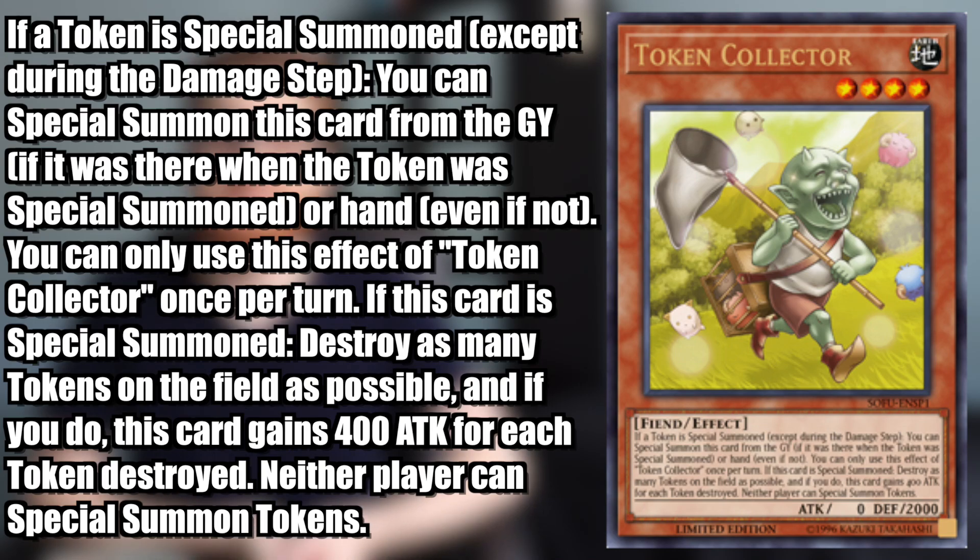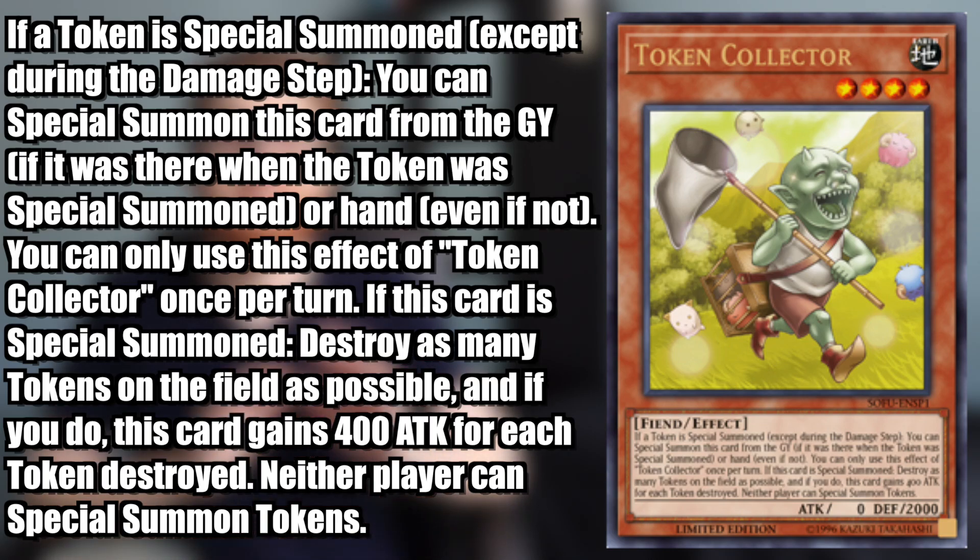Token Collector is an Earth Level 4 Fiend effect monster with zero attack and 2,000 defense. Its effect reads: if a token is special summoned except during the damage step, you can special summon this card from the graveyard if it was there when that token was summoned, or from the hand even if not. You can only use this effect once per turn. If this card is special summoned, destroy as many tokens on the field as possible, and if you do, this card gains 400 attack for each token destroyed. Neither player can special summon tokens.